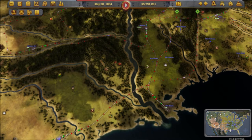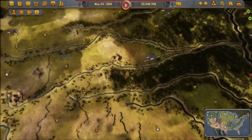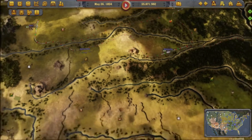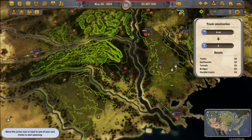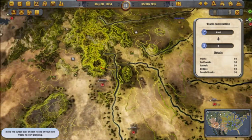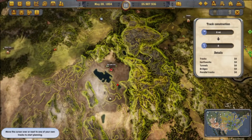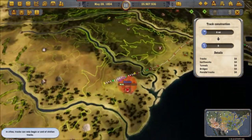In the previous episode, we began expanding our railroads southwards, connecting Houston, Texas, and Denver, Colorado. Today, we'll basically continue on expanding our rail network, connecting more cities together, and hopefully try to reach a western city — hopefully Salt Lake. So let's begin with some normal construction.